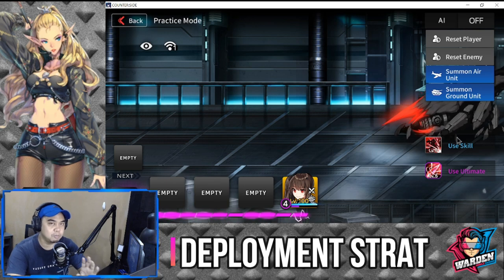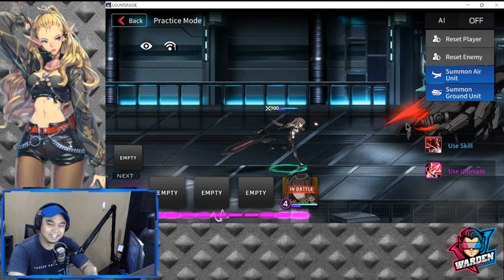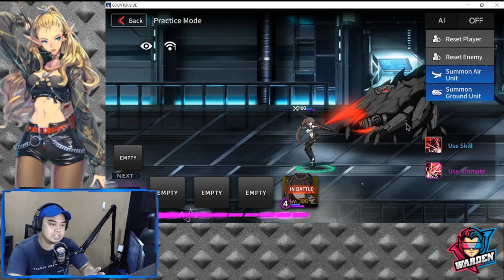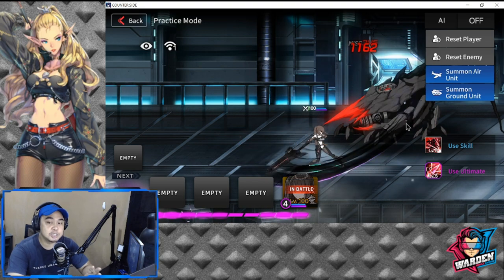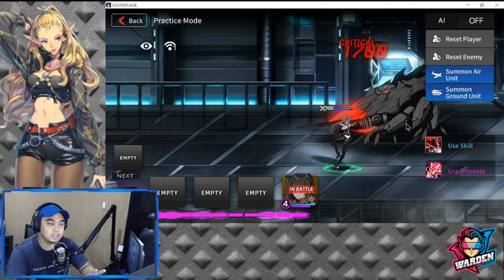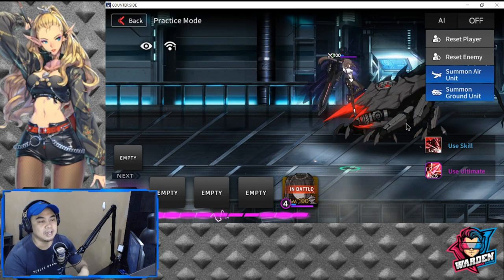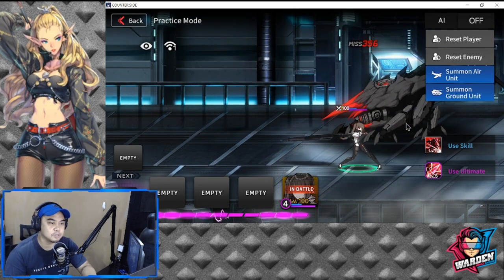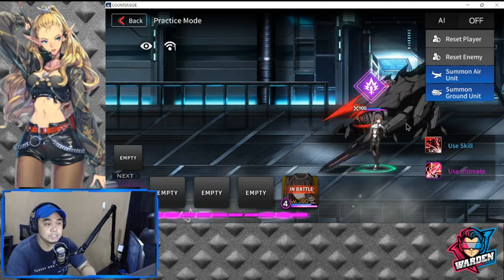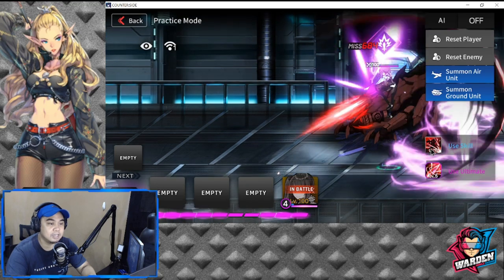For deployment strategy, my comparison to LSY is Esther Rosa — mainly because of her toughness and survivability as a striker, and also because of her similarity to Joo Si-young in terms of staggering opponents and lifting them into the air. She has a lot of combinations that work to her advantage, which is probably why she justifies her four cost.